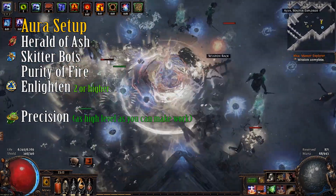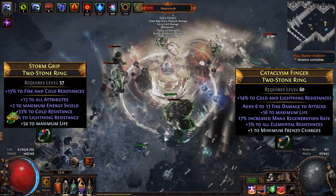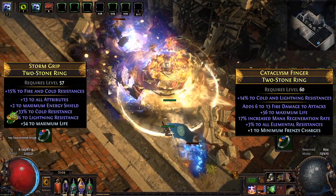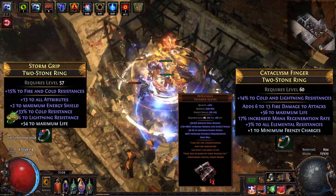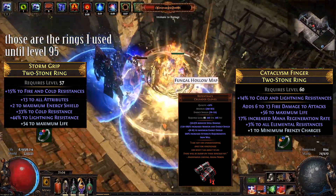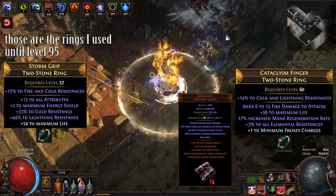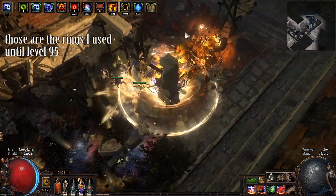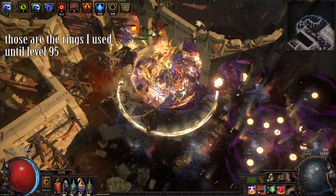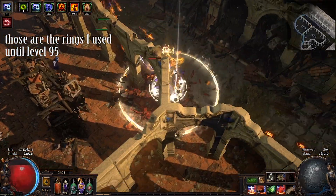A higher Enlighten will allow you to level Precision a bit higher. You can use two completely random rings and do all content with those for around two Chaos each. In that case put Repentance in your glove slot for a nice DPS boost, since you won't get much DPS from cheap rings. I did that and killed all the bosses in the game with it, just a bit slower. You could invest a few more Chaos or an Exalt each to get nice opal rings with fire damage or flammability on hit for some extra damage, and still run Repentance gloves.